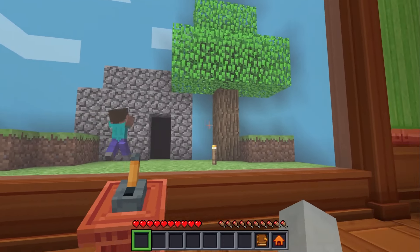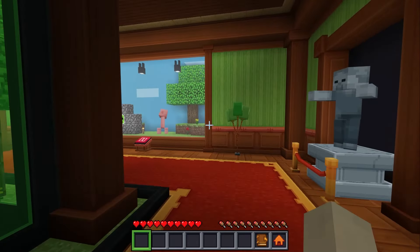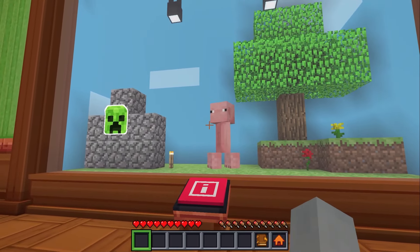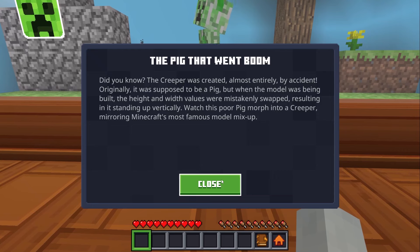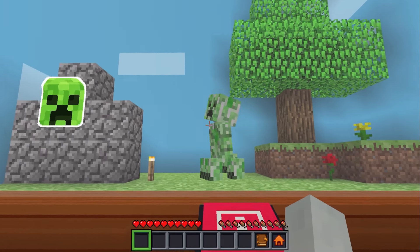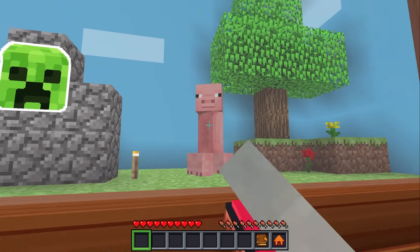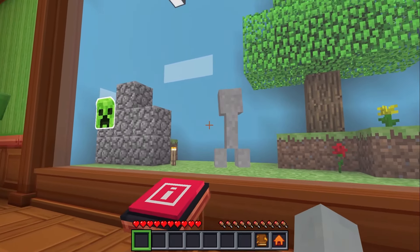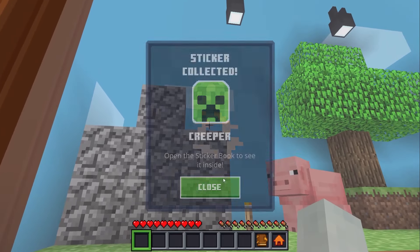This is the best old Minecraft representation ever! I love all the references — especially for kids who want to know about old Minecraft. The creeper was created almost entirely by accident. It was supposed to be a pig, but when the model was being built, the height and width values were mistakenly swapped, resulting in it standing up vertically. So here's the pig — when it was first made, it was accidentally flipped. And so Notch said, yeah, let's keep it in!